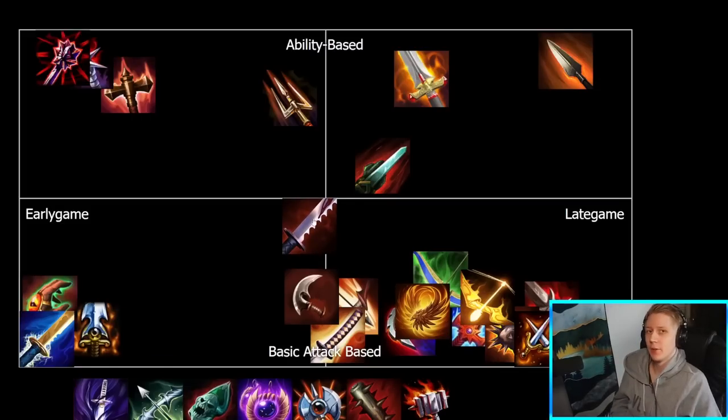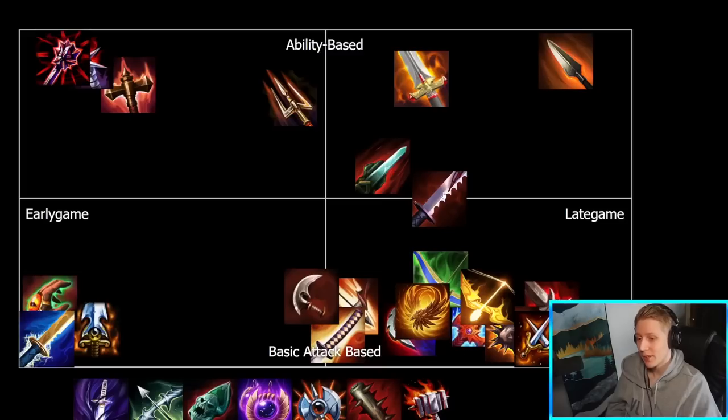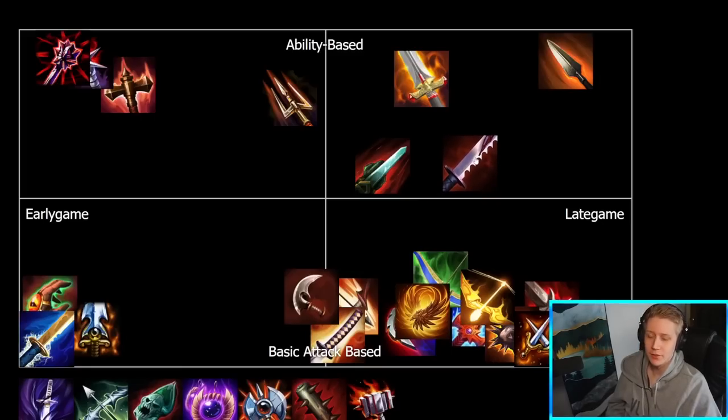Serrated Edge — a pretty interesting one, a very balanced item with a lot of useful stats and also pretty balanced in terms of ability-based and basic attack-based. It does have lifesteal, which is a cost for basic attacks, and you want to be casting all your abilities then basic attacking to get the maximum effect. In terms of early/late game, it has percent pen, a little bit expensive. I would skew it more towards late game, but it's not a complete late game item — usually like a fourth or fifth slot kind of build. I'll skew it towards ability-based because it's generally built on those ability-based gods, but you can also make use of it on auto attack gods — Mercury likes this item, and Arachne loves this as a more basic attack example. But I think it does skew slightly more towards ability-based for the overall stats of the item.